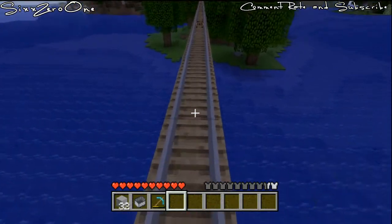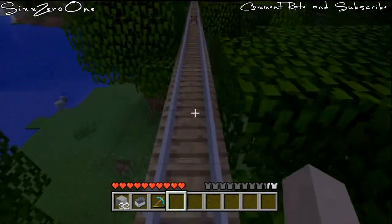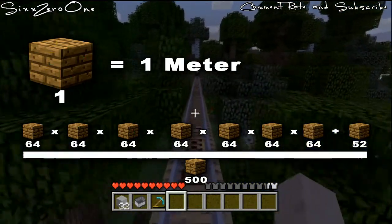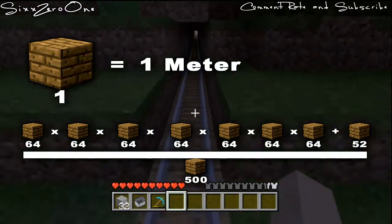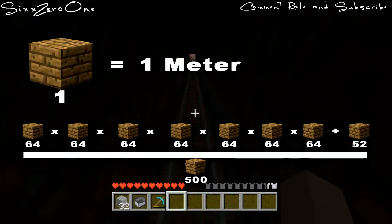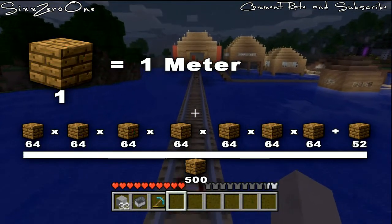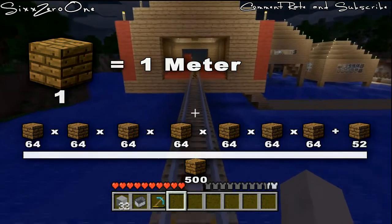I guess we can just walk to the other side of the tracks. If you guys don't know how to tell what 500 meters is in Minecraft — one block equals one meter. So I think it's seven stacks of 64, which is 764 blocks, which you need to put your mine cart rails on. That's pretty much what you need — seven stacks of 64 and then one stack of 52, if I'm thinking that's right.